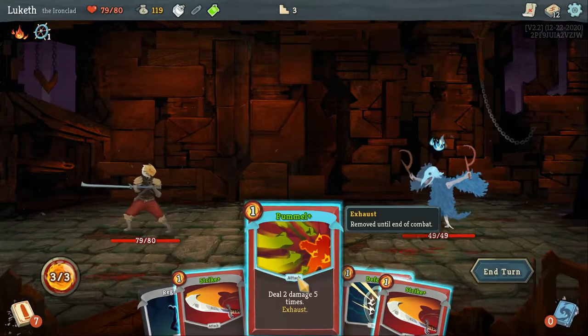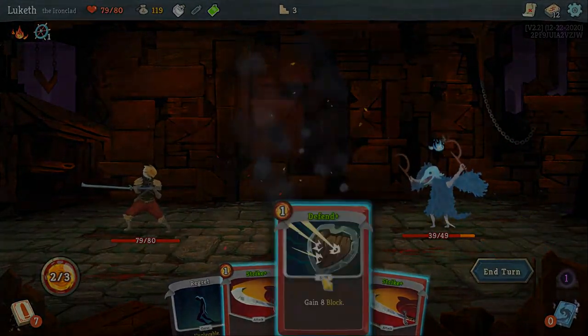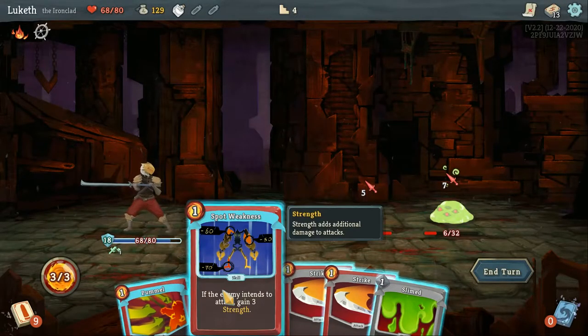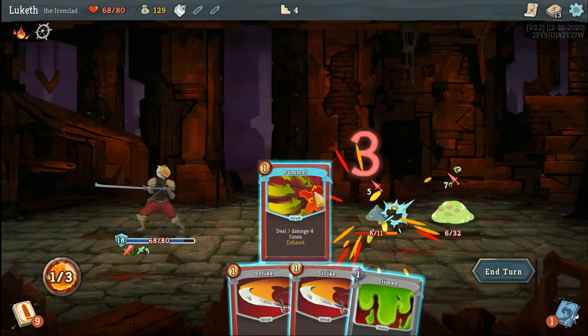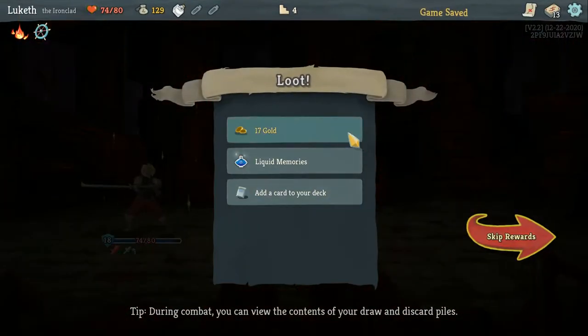As always, our MGN impressions are broken down into four separate but equal parts. First, story. Is there a story? Some rogue-like games forgo this in lieu of a focus on gameplay rather than story. Is Slay the Spire in that group? If there is a story, is it engaging and interesting enough to keep us around for a while? Is it told well? Is it well written? We'll get there.